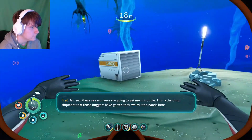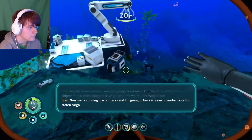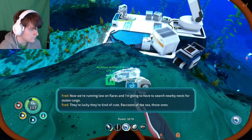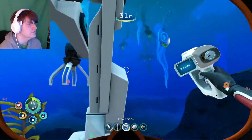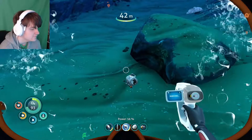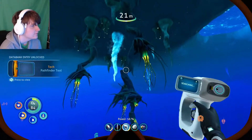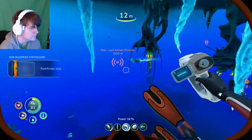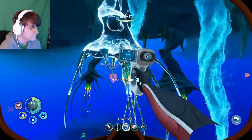'This is the third shipment those buggers have gotten their weird little hands into. Now we're running low on flares and I'm going to have to search nearby nests for stolen cargo. They're lucky they're kind of cute — raccoons of the sea.' We got the pathfinder tool! What the heck is this? Go away — frost anemone enemy.